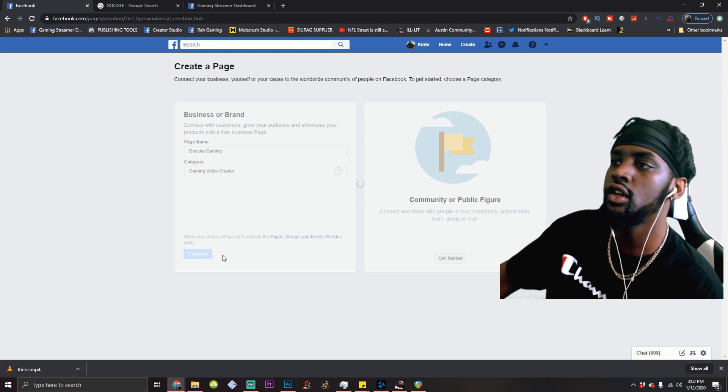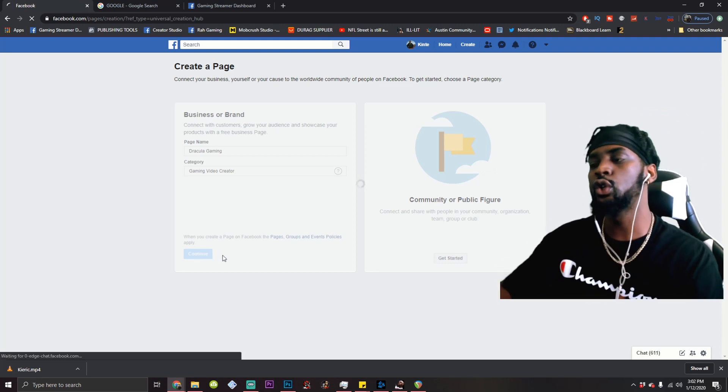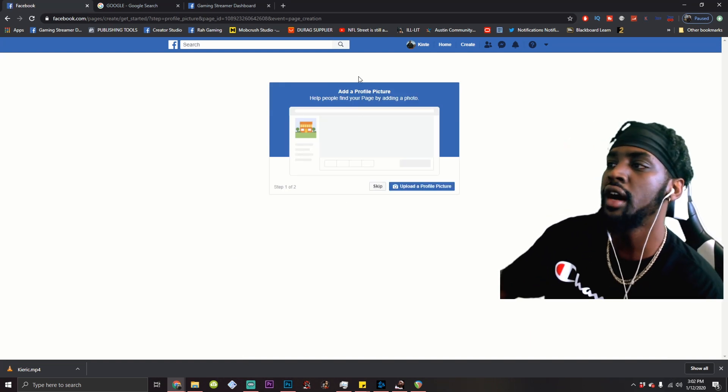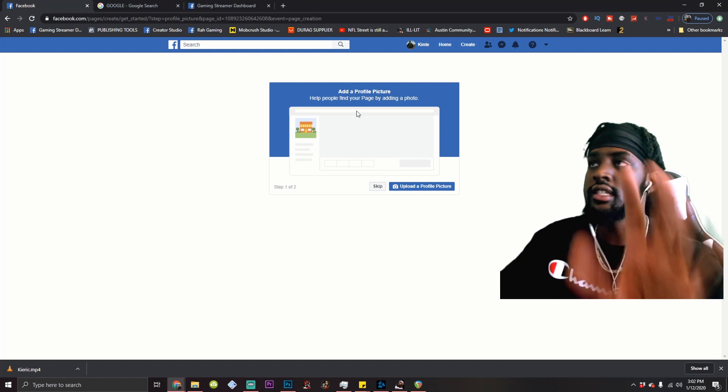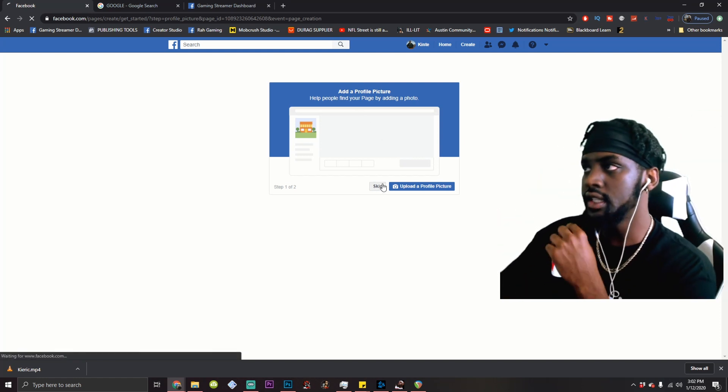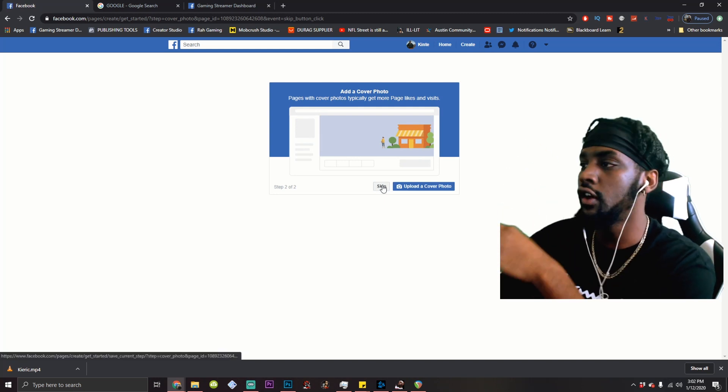It's going to make sure we're not a robot — you know, the algorithm and things. Then it'll prompt you to add a profile picture. I'm going to skip these for now, but this is important and we'll get to it at the end. Skip the profile picture and skip the cover photo for now — I got some tips for y'all.